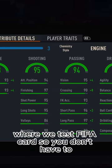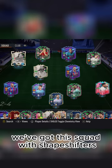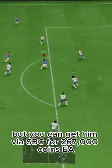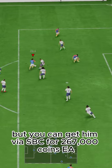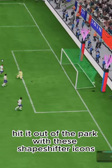Welcome to Baller or Bust, where we test FIFA cards so you don't have to. Today we've got this squad with Shapeshifters Gianfranco Zola. We acquired him on loan, but you can get him via SBC for 267,000 coins. EA hit it out of the park with these Shapeshifter icons.